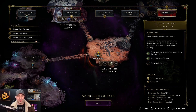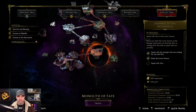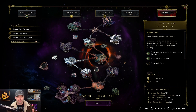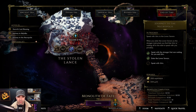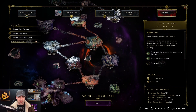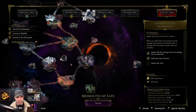Once you are inside the Monolith of Fate and strong enough to do it, there is a path that makes the most sense. The first run you are going to do is Fall of the Outcasts. Once you kill Abomination, you're going to be given a choice: do you want to go left to a level 62 zone, or do you want to go right to a level 66? Always go right. I'm going to say that again — always go right. You don't want to go left; it takes longer and the rewards aren't as good. You'll normally get more experience because you are going into a higher zone.